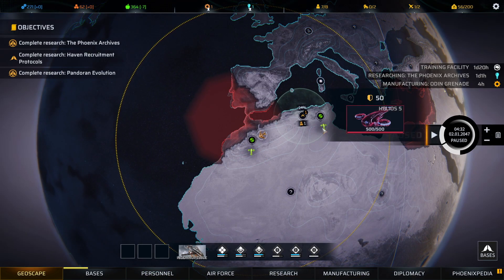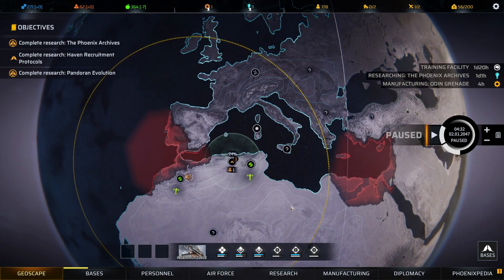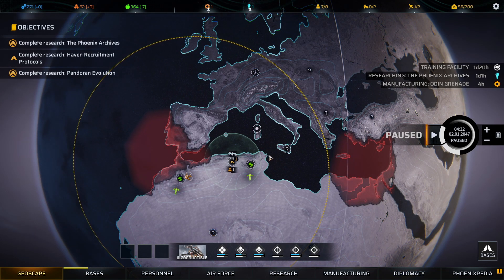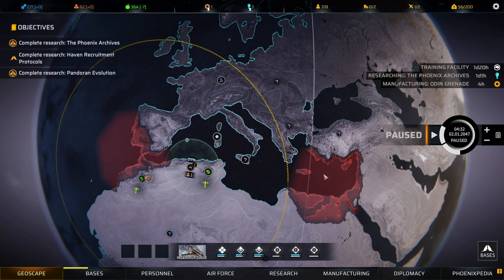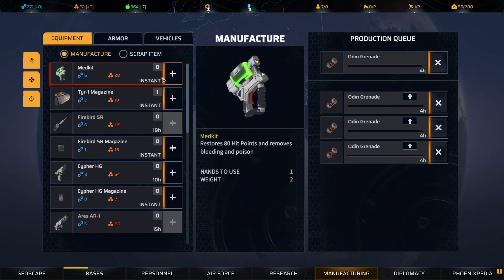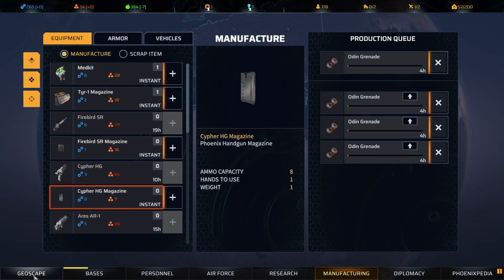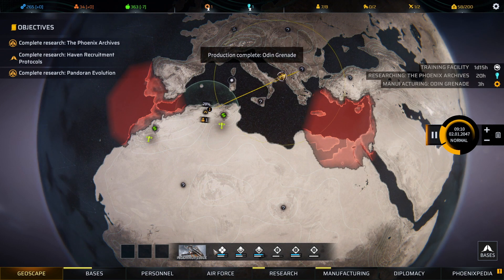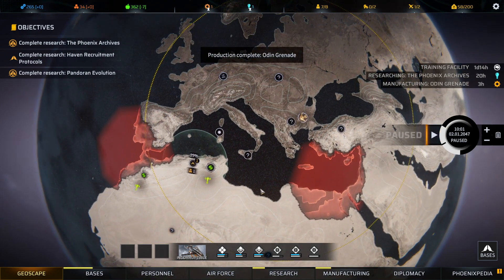We could try to steal a Helios right away, but no — I want to explore and gather resources before worrying about diplomacy. We're going to explore the question marks closest to the mist, so if it expands and those are havens we're aware of them and can help defend them. In the meantime we have grenades in the works and we'll queue one more med kit for the healing we'll need next episode.